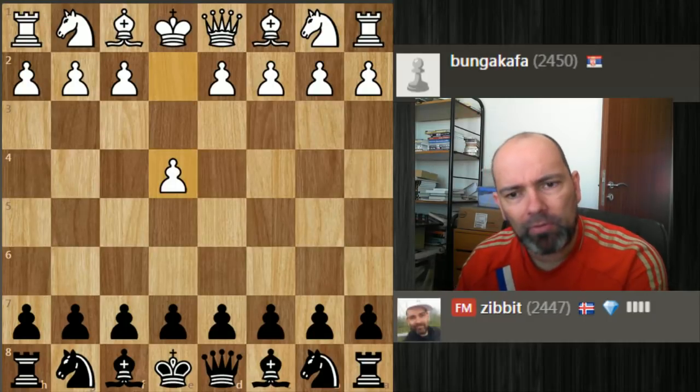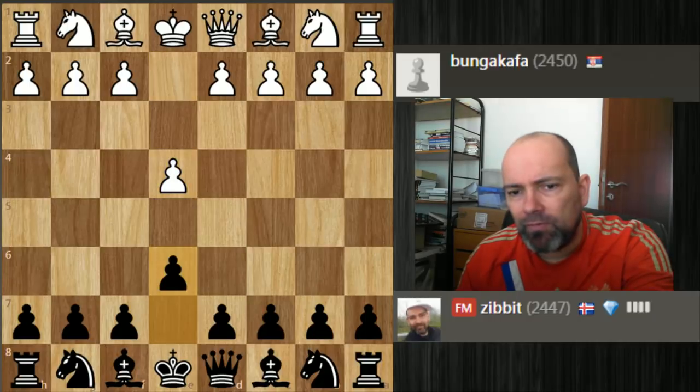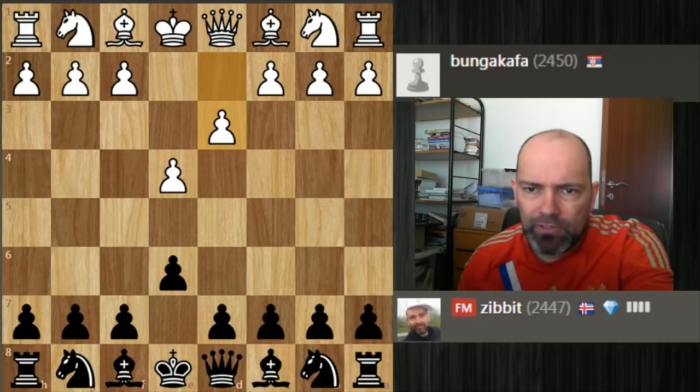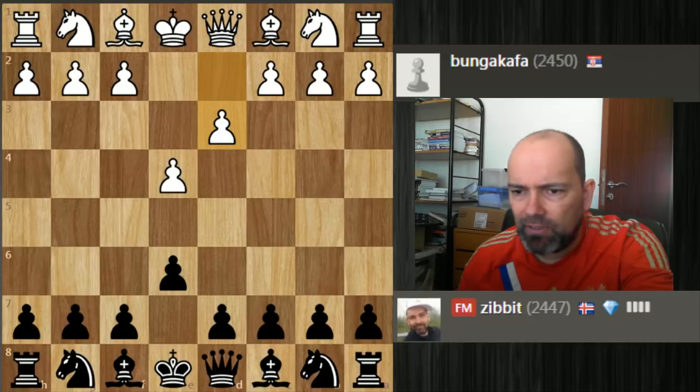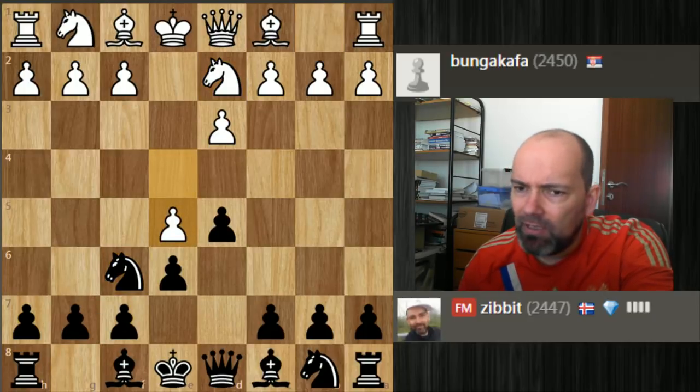My opponent opened with e4, so e6 — the French Defense — and now d3, which usually signals the King's Indian Attack. We have something similar in this game. I want d5, knight d2, knight to f6, and e5. In general, I don't think very highly of this move.